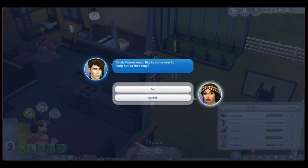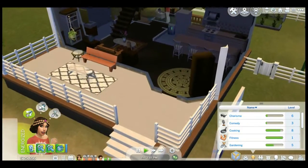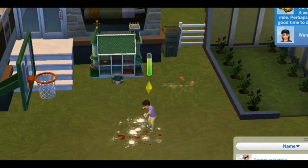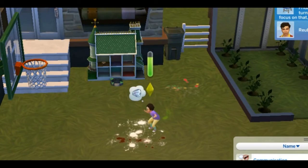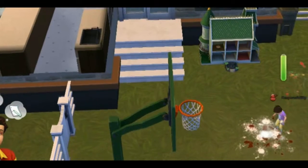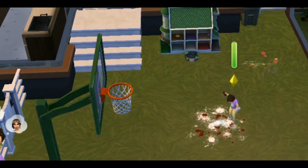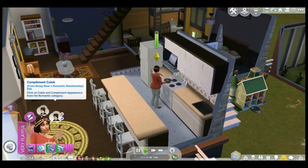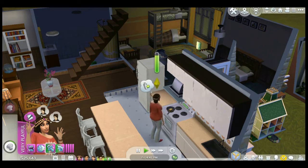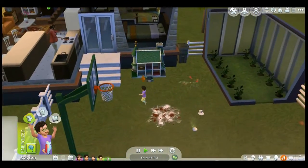I'd like to come over. You can. Guess what? I built a big balcony just for you. Compliment him and woohoo him. Can you tell that Caleb is her favorite?